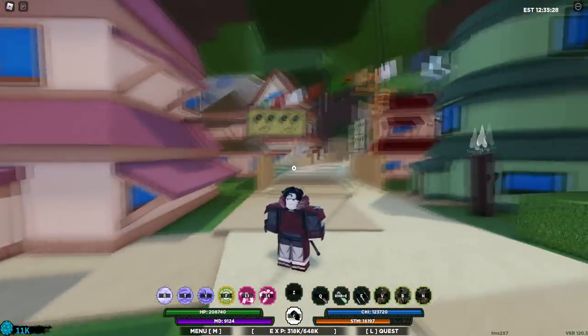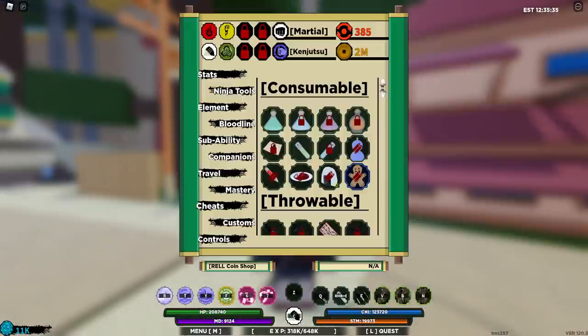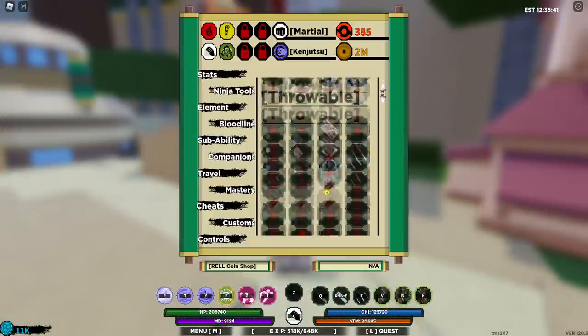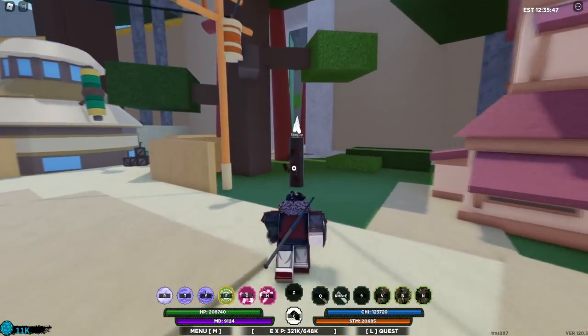Now the best part is that I've gotten to level 900, so I'm able to go to Ninja Tools and get the health stim, which is amazing compared to the health pot — the health pot is terrible compared to the health stim. I also have these new poison needles, which I think you get at around level 650 or 700. Pretty good.